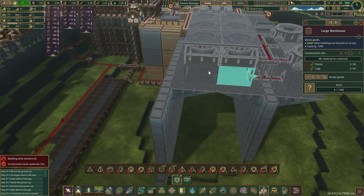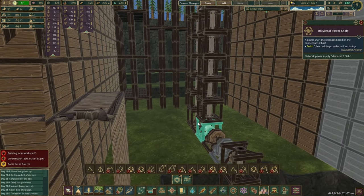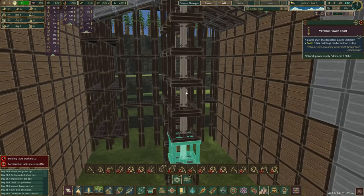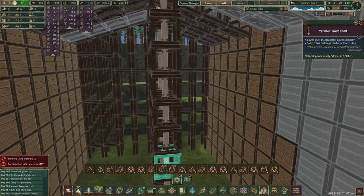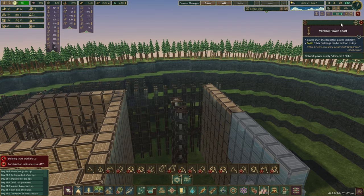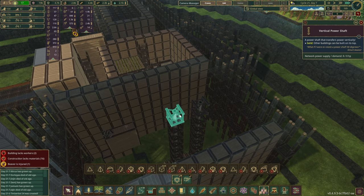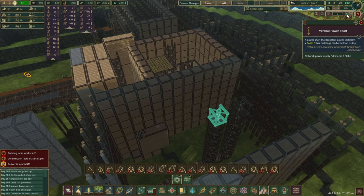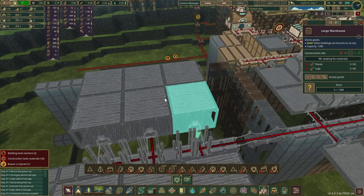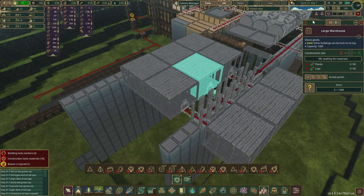We can't do the same system I've done here — just passing the flywheels and power shafts through. Let me bring a few levels down. So it sort of connects or docks from the bottom — it just plugs in and voila, we've got power over here. But here, you can't really do this because these are warehouses and I don't think they pass power through.